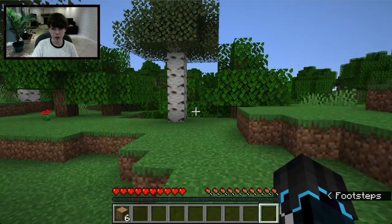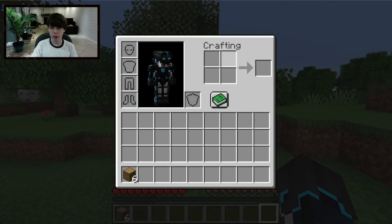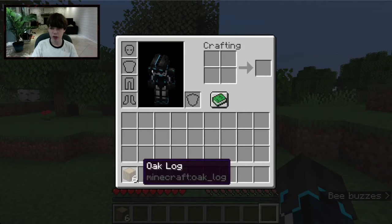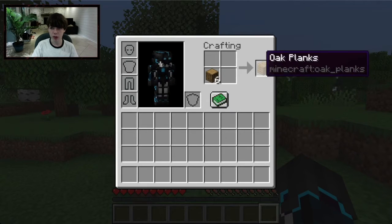If you press E you'll open your inventory, which shows your inventory slots, your hotbar, your offhand/shield slot, and your armor slots — helmet, chestplate, leggings, and boots. You also have a recipe book and a player crafting grid with an output slot. Take your wood and put it inside the crafting grid and you'll get planks.